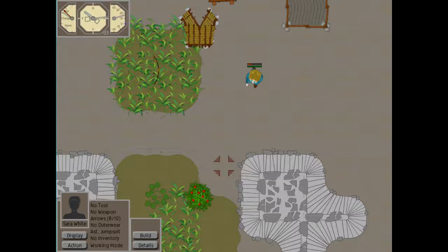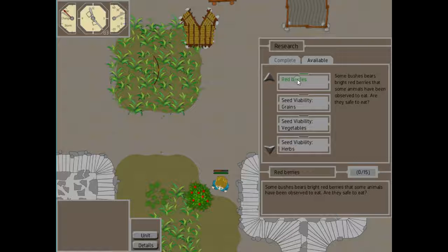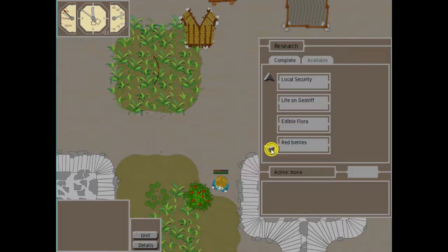It's a berry bush — that looks like it might have something of interest. Normally this would turn green, which means you could harvest it, but you haven't researched it yet. However, you have now detected and discovered it. Going back to research mode, we see red berries now becomes available as a research topic. Click on it, do your research, and it is now complete — under completed research: red berries.